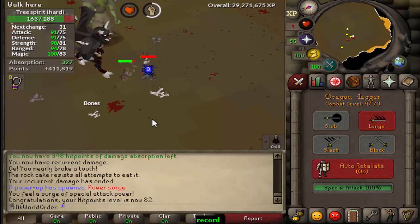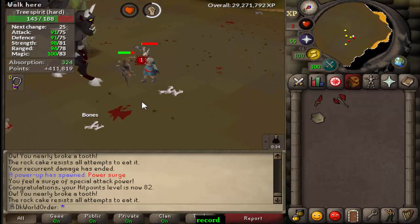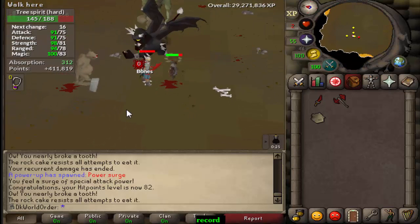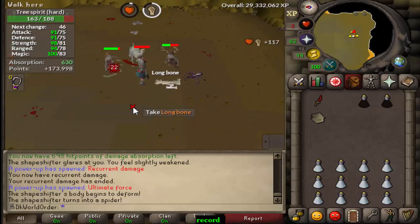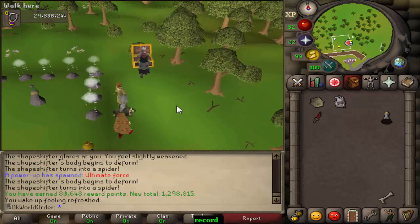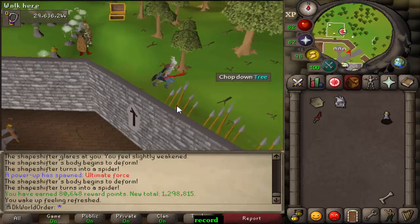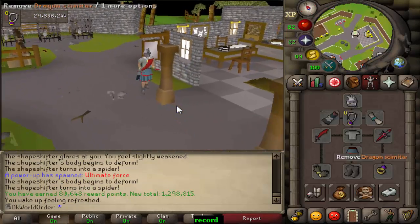We just hit 82 HP. I've got my daughter on my lap so ignore any random baby sounds. I'm in nightmare zone trying to imbue the slayer helm — I've got about 400k points here and I think I have another 100k outside, so we're about halfway. I literally just got a long bone in nightmare zone — what the heck. We have done it — we can imbue this helmet! That took way longer than expected but I was pretty much just AFK the whole time. It's so ridiculously AFK — I'm definitely going to do more nightmare zone in future.